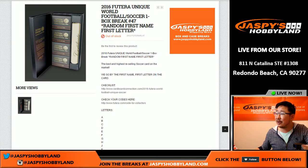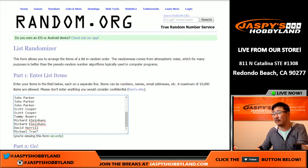Hi everyone, Joe for Jazz Beasts Hobbyland here doing 2016 Futera Unique World Football Break number 47. It's a random first name letter break. We've done 47 of these. Amazing. Thank you so much everybody.